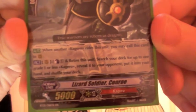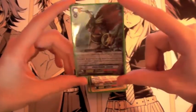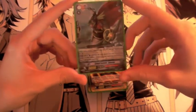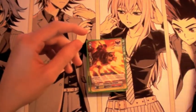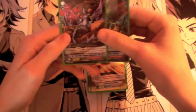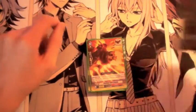Starting Vanguard is Lizard Soldier Conroe — he is the best, so helpful. You Counterblast 1 and retire this unit; search your deck for up to one grade 1 or less Kagero, reveal it to your opponent, put it in your hand, and shuffle your deck. He moves out of the Vanguard circle when ridden, obviously. Really, really good card, very helpful. In my case I can search out my one perfect guard, I can search out Reese if I have a Chain Attack Sutherland, I can search out Joka if I know I'm going to be placing a Berserk Dragon — things like that.